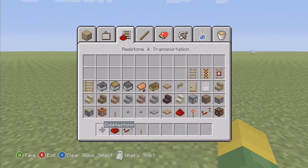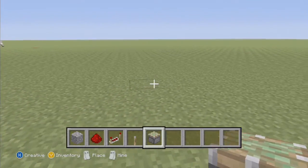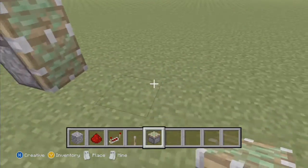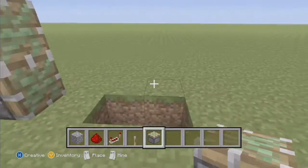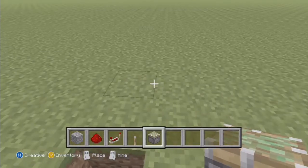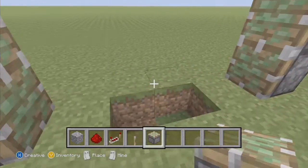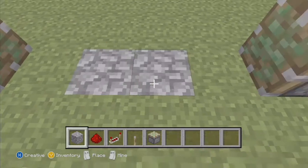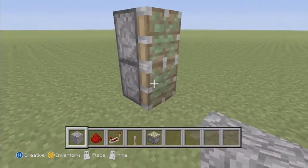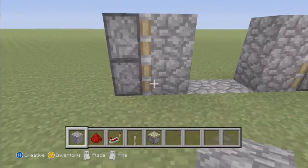I forgot the pistons, so there. First, put your pistons down, then skip four blocks and put your pistons right there. The hole that I made — that's where the blocks are going to close for the door.